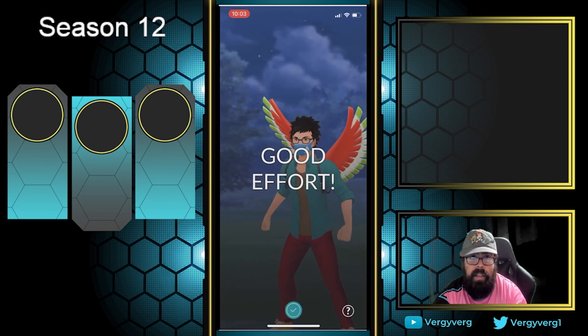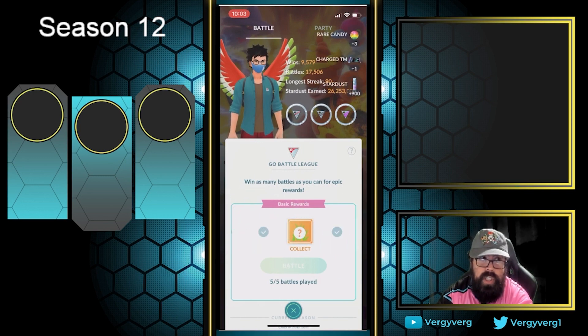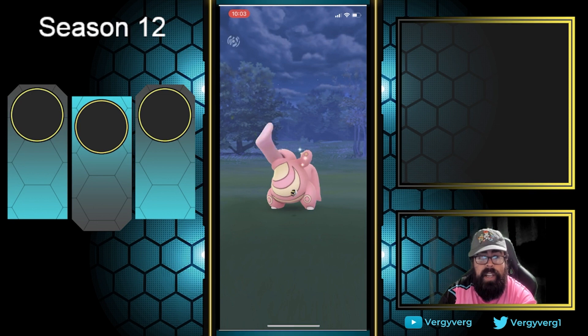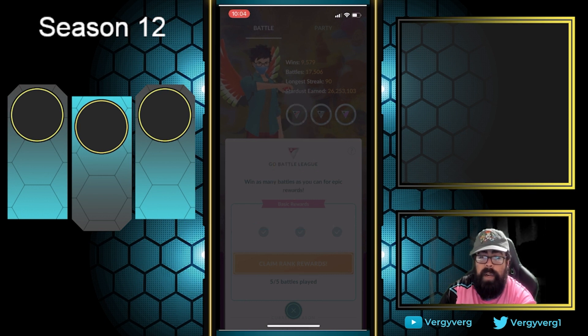I've used this team for maybe three sets — all positive, going 3-2, 3-2, 4-1. This team seems really good, especially Nidoqueen in general. In those matches there were even a few Nidoqueens on the opponent's side, which makes sense — Nidoqueen is going to be coming up big in the meta right now as Cobalion and Corviknight are literally everywhere. Talonflame also appears on a lot of teams and Nidoqueen is good against those too, plus other fighting types like Scrafty and pseudo-fighter Obstagoon. Thanks for watching — subscribe to the channel!